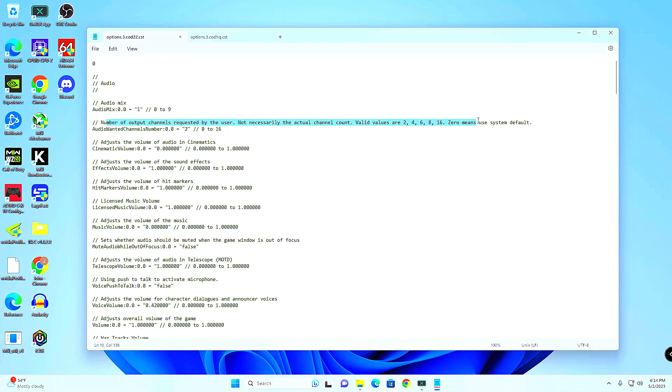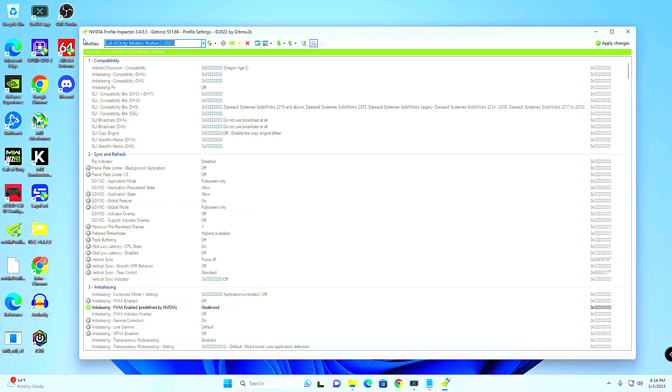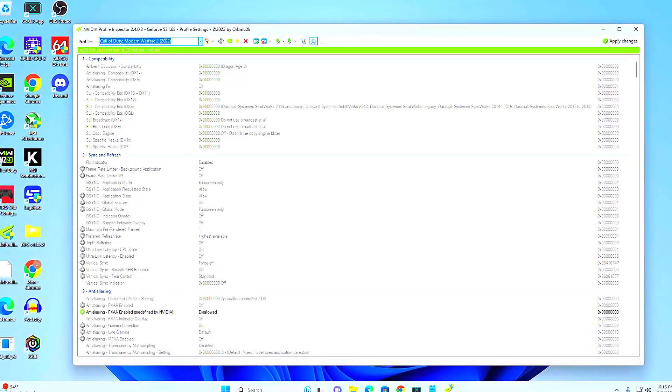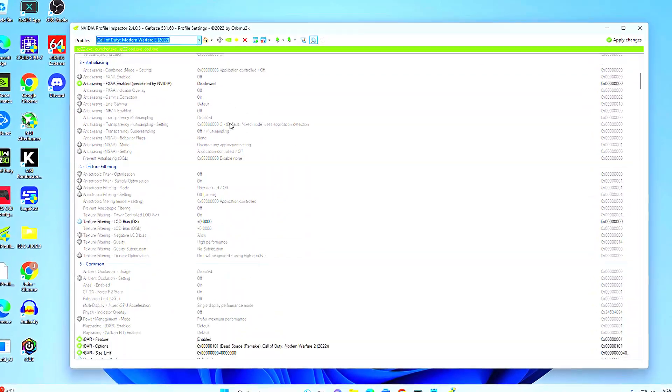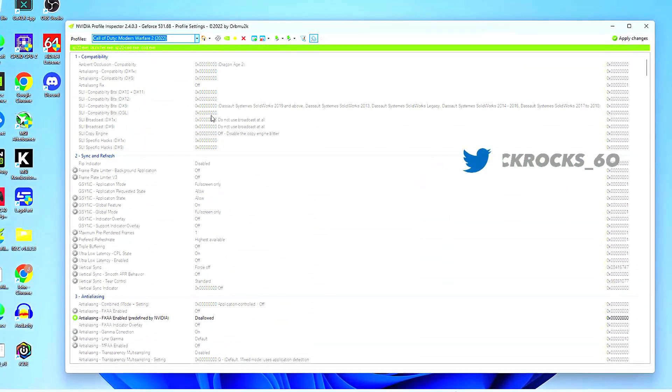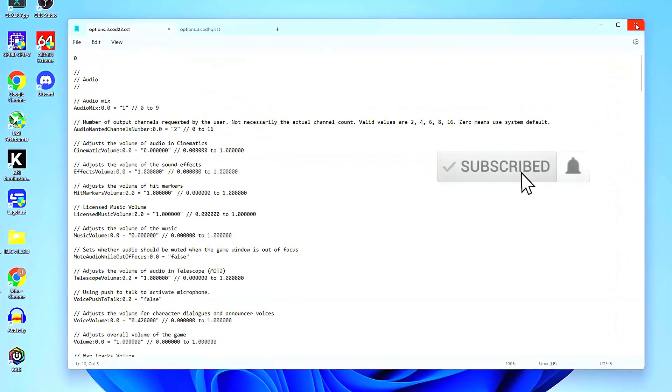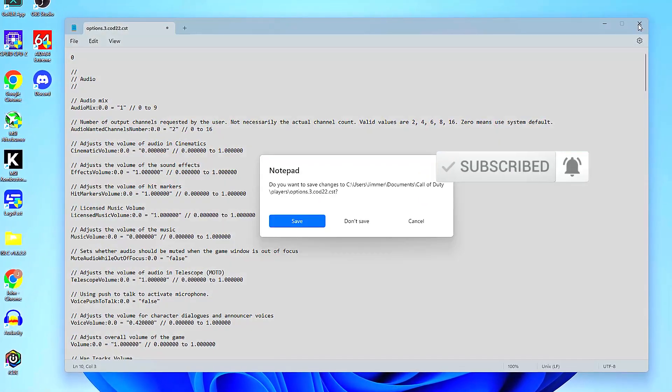Try this audio channel setting for yourself and let me know what you think in the comments. I'm on Astro A40s with a MixAmp and a GoXLR, so for me changing the value to 2 is definitely the way to go. Be on the lookout for my recoil control video and an advanced Nvidia settings video specifically designed for Warzone that should be out soon. If you found this video helpful drop a like, follow me on Twitter, and subscribe to the YouTube channel for more short, straight-to-the-point videos like this.